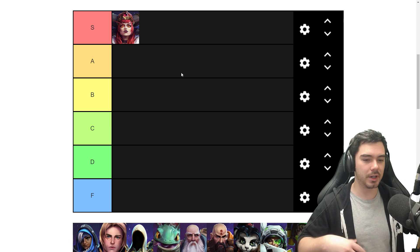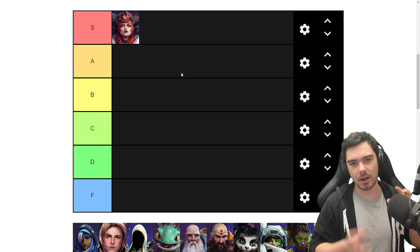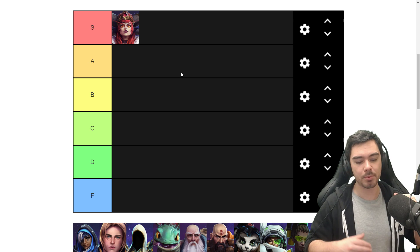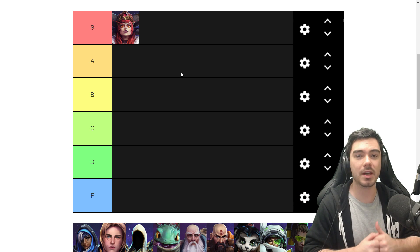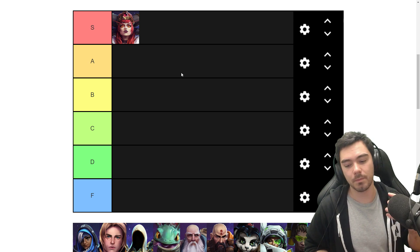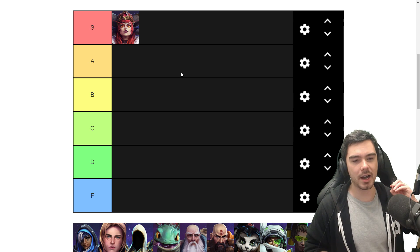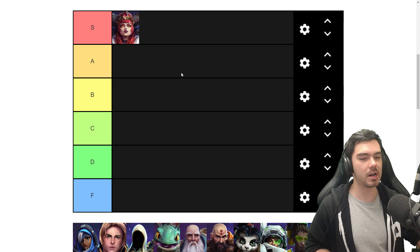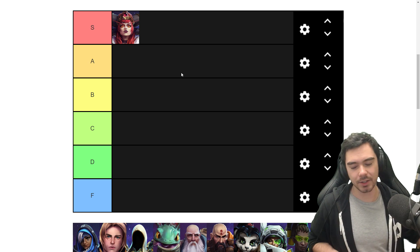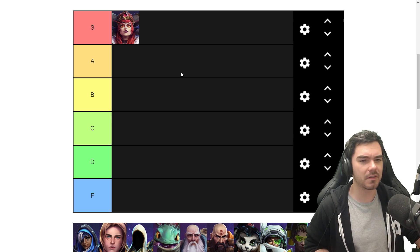Instead of just doing a big single-target heal, Lifebinder links Alexstrasza and whoever she casts it on, and then brings whoever has the lower maximum percentage health up to the percentage health that the other person has. So if Alexstrasza gets targeted, she can use it to heal herself by picking a high-health allied hero. Or if an allied hero is getting focused, she can put it on them while she's high health and top them up. It's really cool — simple but effective.